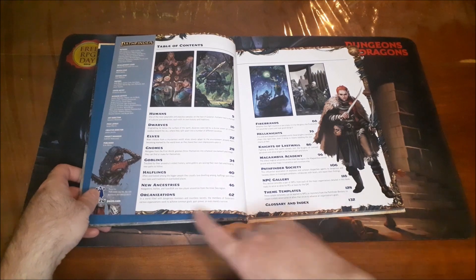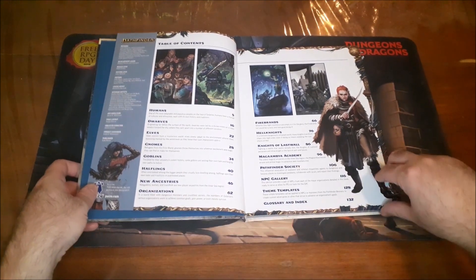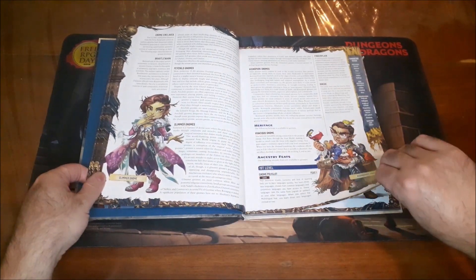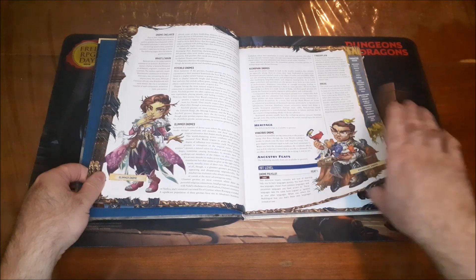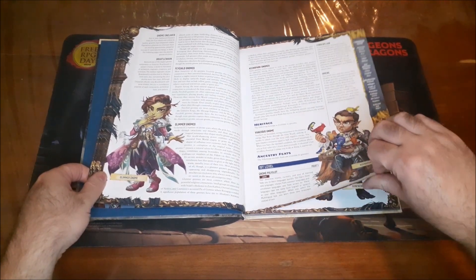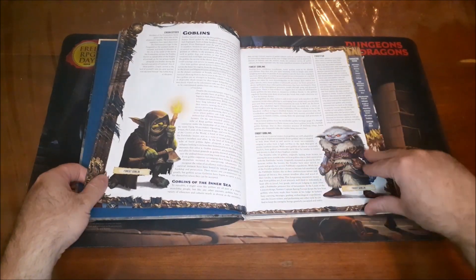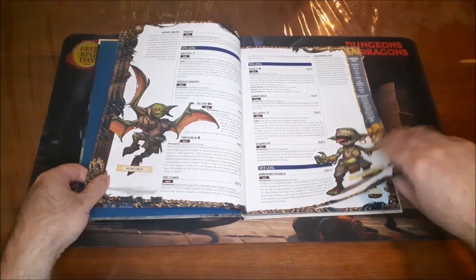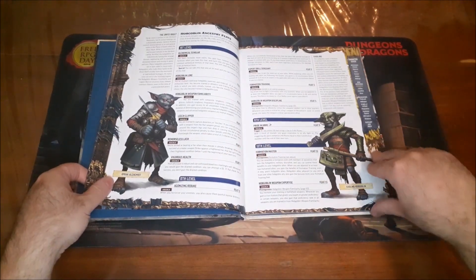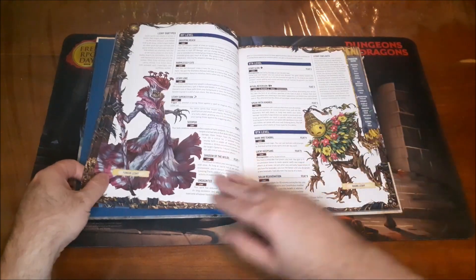We also have some new ancestries, including the hobgoblins and lizardfolk, but also the leshies — and we're just going to check out the leshies quickly. On the way though, we'll see for example the gnomes, with a new heritage for them — the vivacious gnome — and some new ancestral feats you can choose for them. These books usually have some really fantastic options, but I want to take a look at the leshies because these things are my absolute favorite.